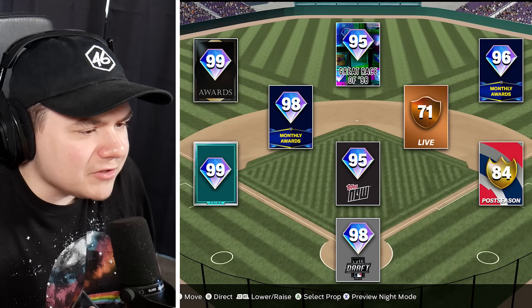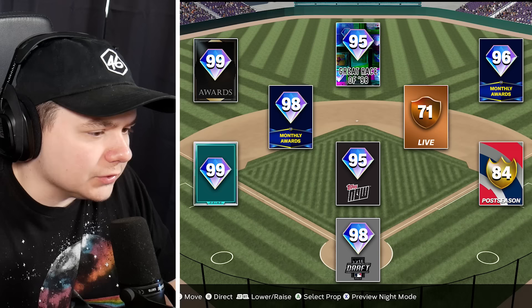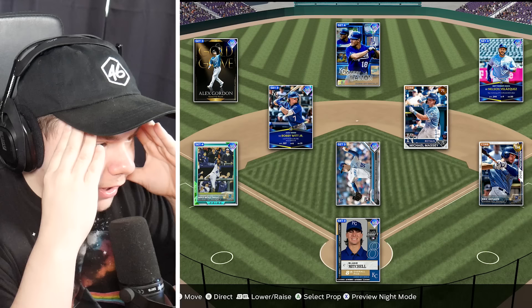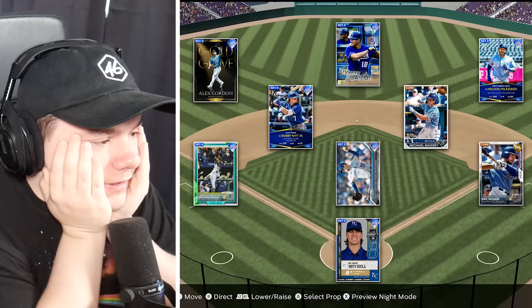It obviously can't be a very good team, otherwise you'd have more high diamonds, especially on the right side of the infield. I'm going to throw a guess out there — a 98 Draft pick suggests a pretty mediocre team. Let's go Rockies. I straight up don't know. Oh my God, it was the Royals! I forgot about Moose. Did I forget about Moustakas, or did I think he was a second baseman? Any time I use Moose I don't play him at third. Oh my God, that's embarrassing — I should have had that.